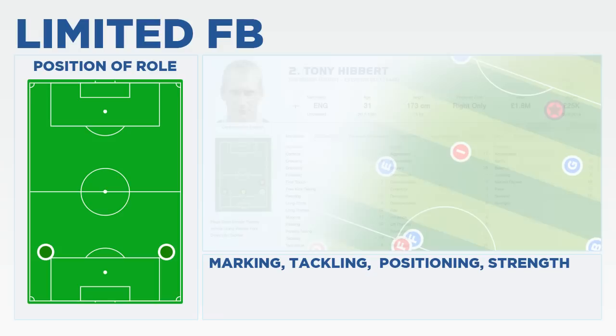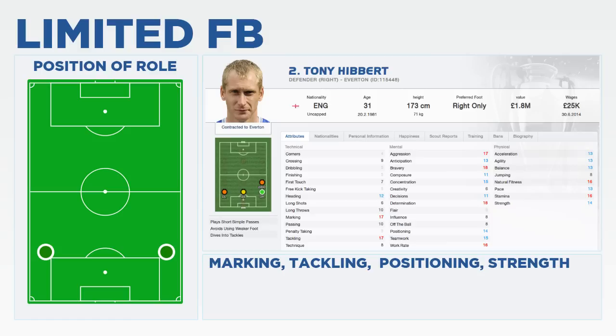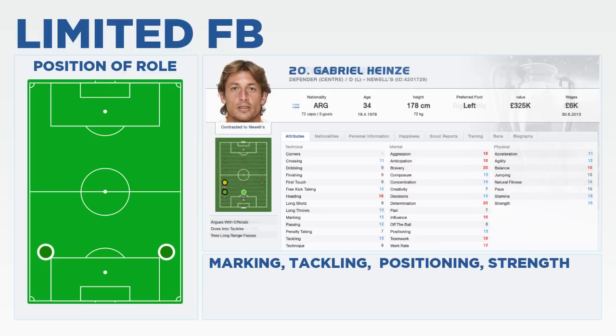Good examples of the limited full-back in real football include Tony Hibbert and Gabriel Heinze. Tony Hibbert for Everton does a great job. Unlike Seamus Coleman, Everton's first-choice right-back, Tony Hibbert is a no-nonsense defender, winning the ball for Everton and pumping it upfield to the more creative players, being utilised by their two big target men up front in Jelavić and, of course, Fellaini prior to his move to Manchester United.